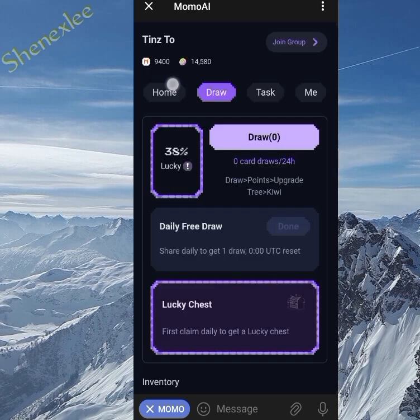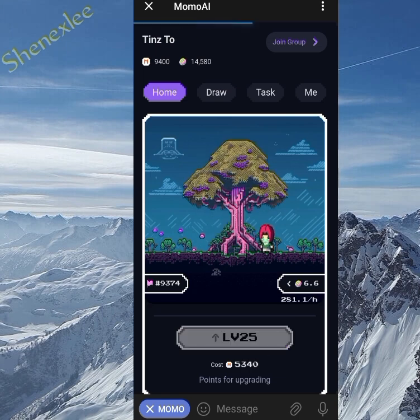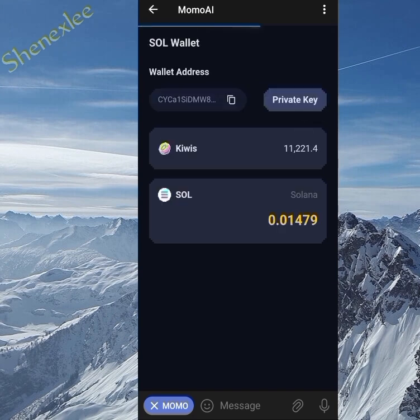Going back to the home section, I'll be leveling up again and you can see the remaining points needed. When I have more points, I level up — that's how I level up fast. Coming back to the me section, I clicked on the Solana wallet and you can see I now have 11,000 plus Kiwis — that's the token — and my Solana is still there.